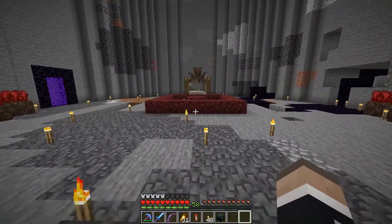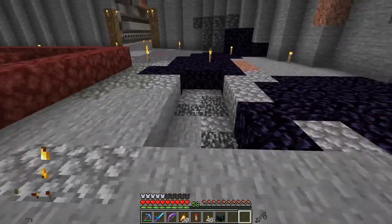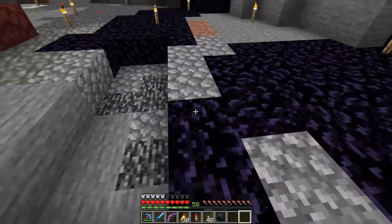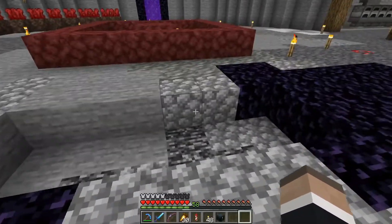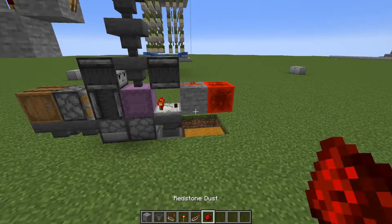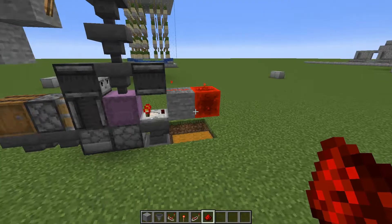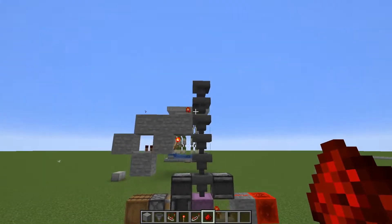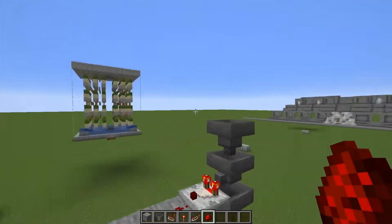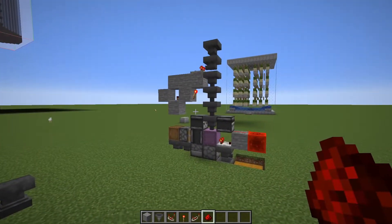We are back in the overworld and the first thing we're going to do is create the item sorter and the shulker box loader. I'm going to get some of these and put in some slabs or stairs or something. We can actually go into the flat testing world to see what it's going to be looking like. This is built by Borken — this bottom part is built by Borken. This part is just Impulse SV. The farm itself is going to be a bit higher than normal but we'll figure it out as we go.